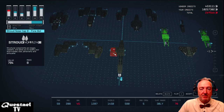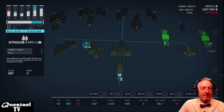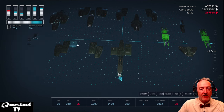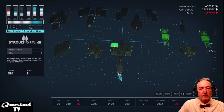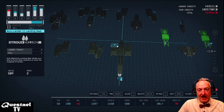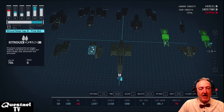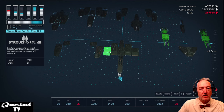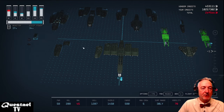I attach on either side of the mid section the Stroud Nose Cap B for cowling on the front, and then in the back two more Acculander 11 landing gear from Stroud Eckland, giving us eight lander thrust total. On either side I'm going to attach another Stroud Nose Cap B, and in the back of each of those, just for cowling, the Deimos Belly.